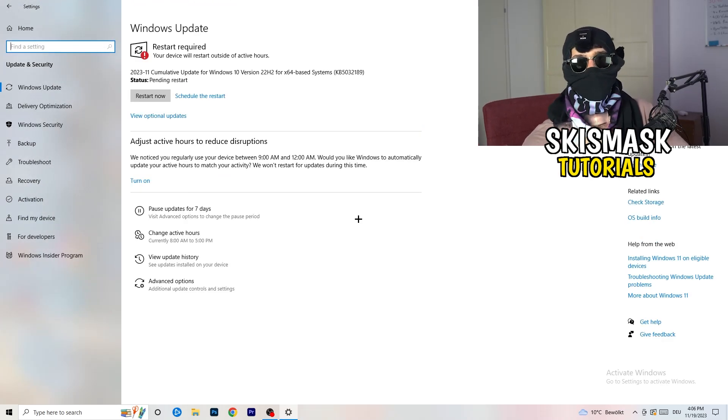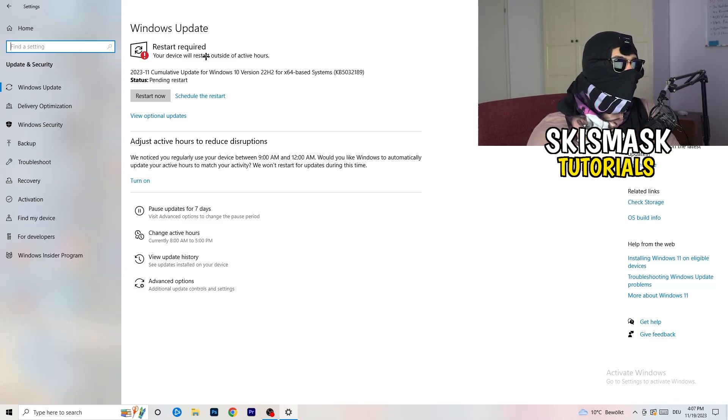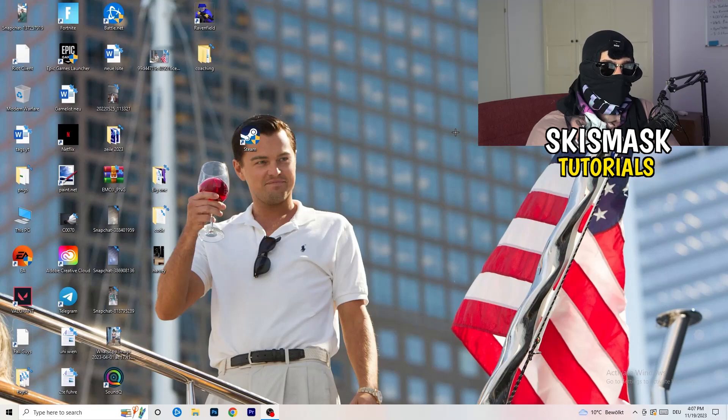Go back to Settings and click Update & Security. Updating every single driver on your PC — especially Windows — will help with every issue you're having. Update Windows now. Also update your graphics card driver: go to NVIDIA GeForce Experience (or whatever your GPU software is) and download the latest driver version, because some games need the right driver version to run their best.